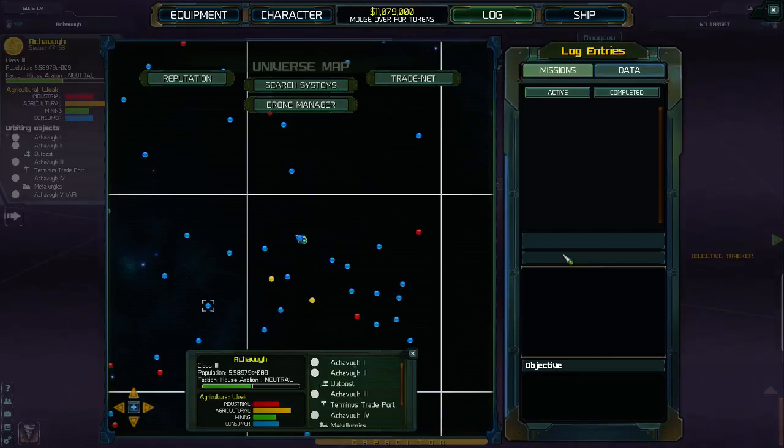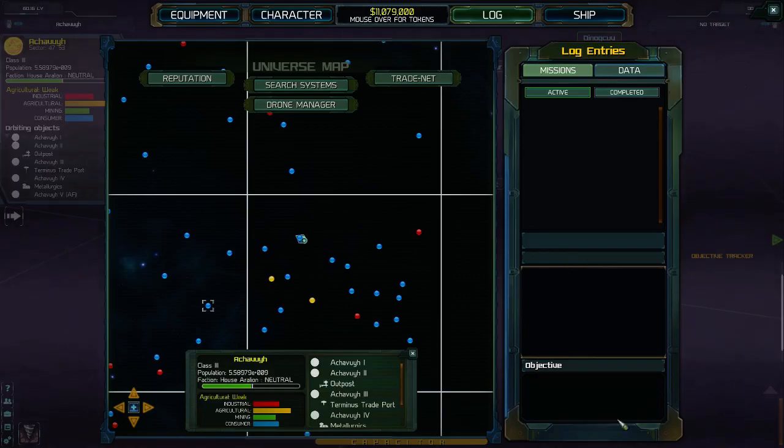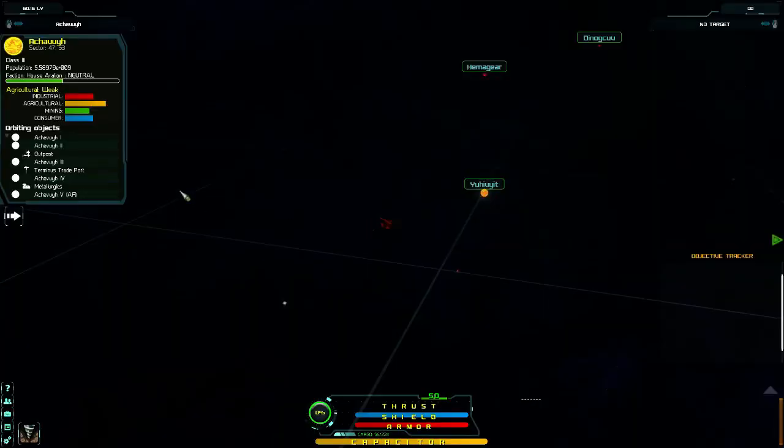Hello and welcome to episode 87 of my Stellar Tactics tutorial let's play series. This episode will be on exploring the A Child system — well, at least that's how I pronounce it, probably not correct, but then who can argue who's from there anyway.